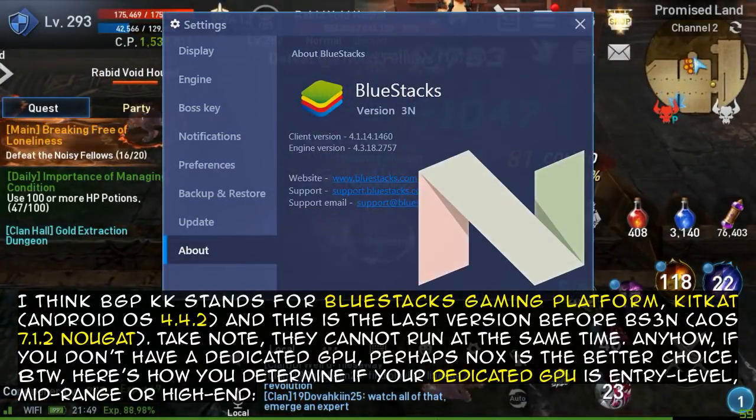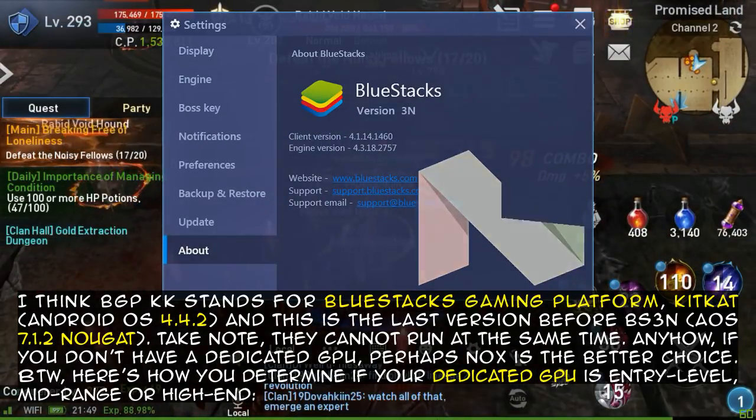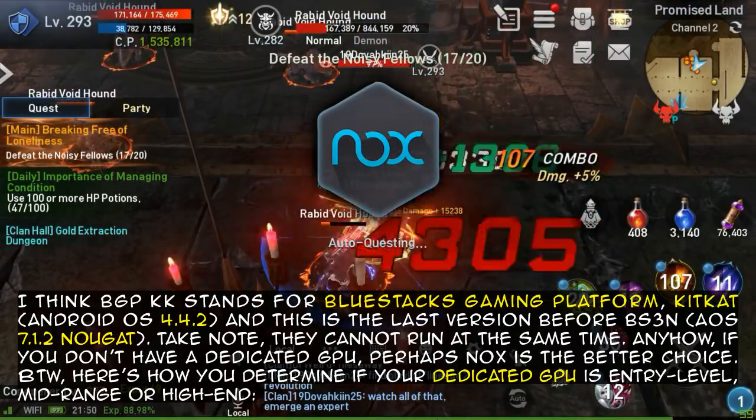BGPKK runs Android OS 4.4, and this is the last version before BS3N, which runs Android OS 7.1 Nougat. Take note: they cannot run at the same time. Anyhow, if you don't have a dedicated GPU, perhaps Nox is the better choice.